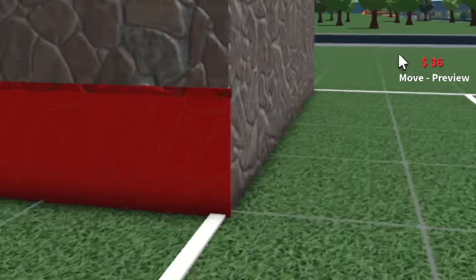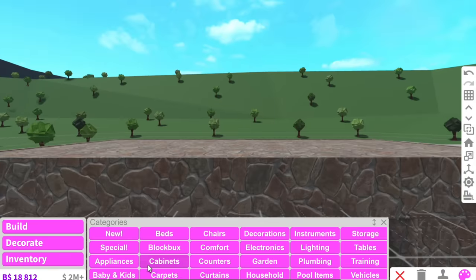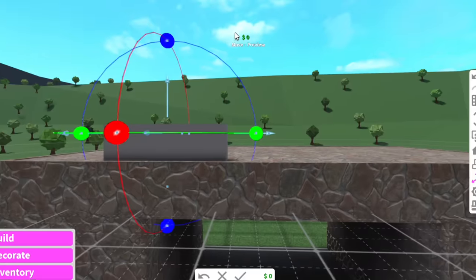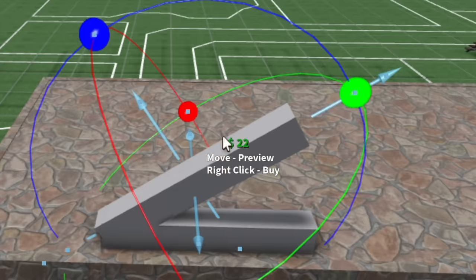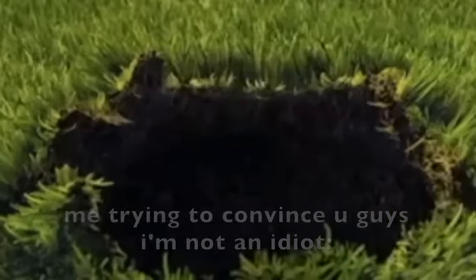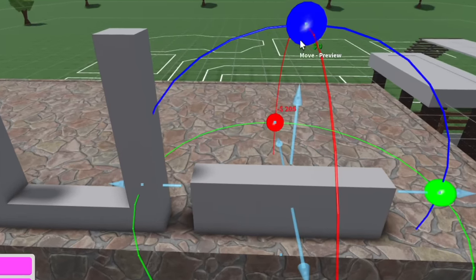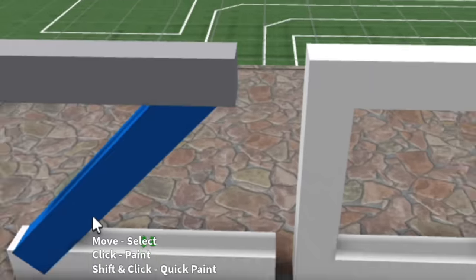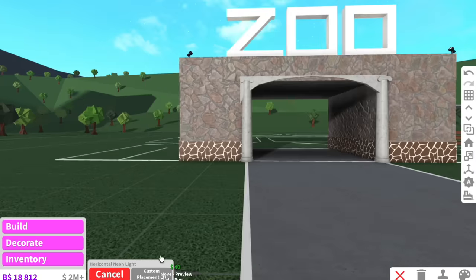Speaking of giraffes, we're going to use a giraffe texture at the bottom here. We also need a massive sign up here that says 'zoo', and we're going to be making this out of basic shapes. It might flop, maybe not — we'll see. Let me just figure out how the Z goes... okay I think that's the Z. Now we need the O. Alright, moment of truth — boom!